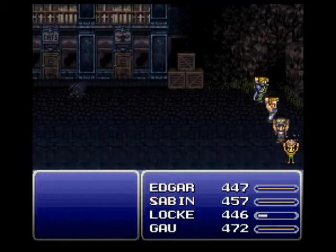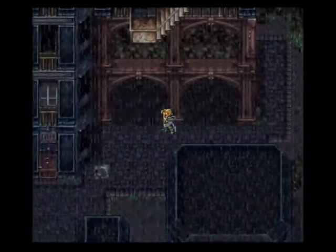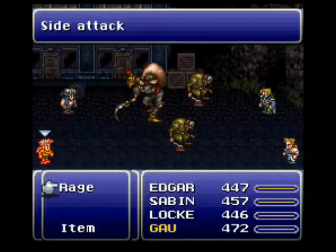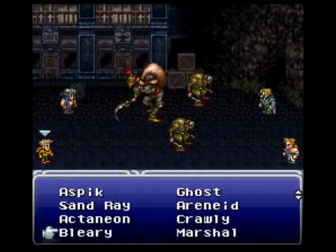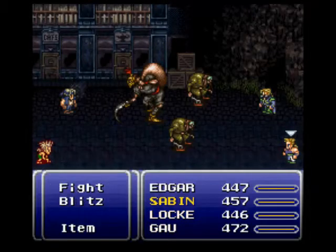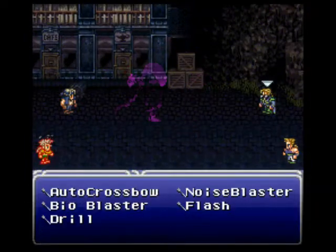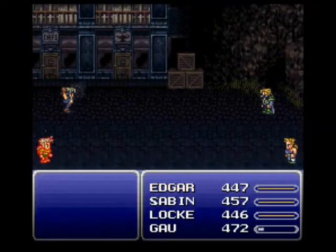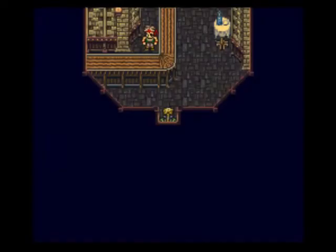I'll show you an enemy later where you can steal thief knives from, which can be useful. And here's a couple new enemies. Same as before. They're dead. Now there's multiple towers here — you want to go into the cafe one first.